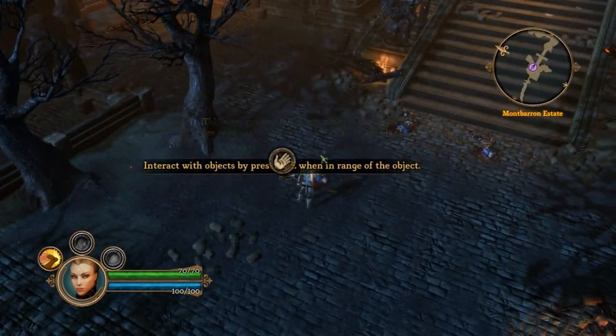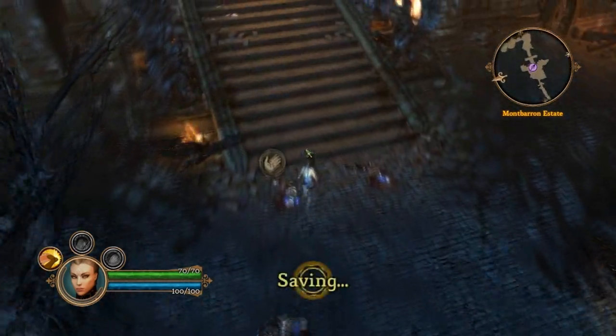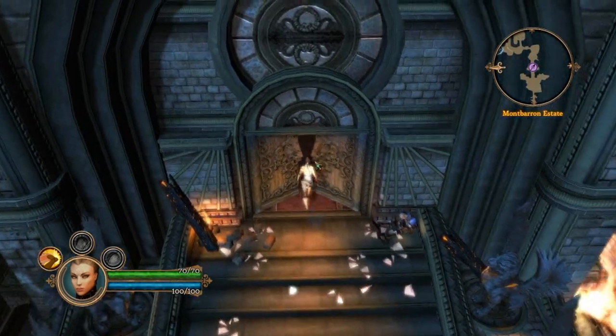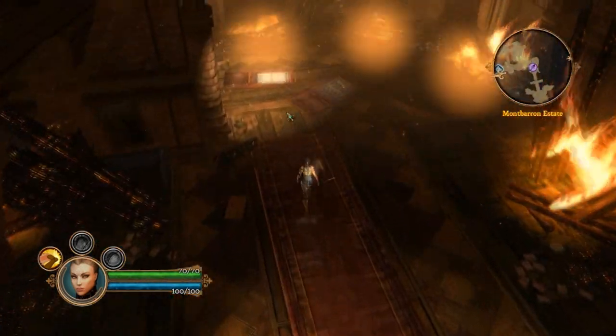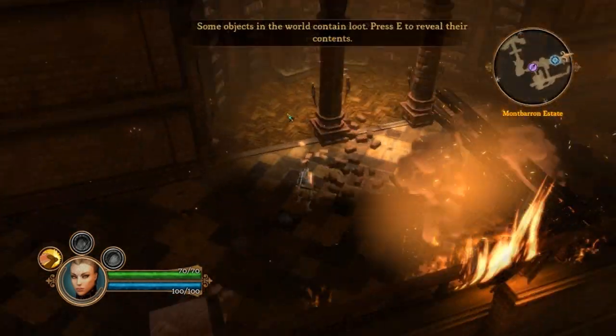You open stuff and inspect with the letter E. So basically this man appears, blah blah blah. Okay, so I got a quest. I have to find a survivor, so I will go inside. Of course, since I've done like the first half hour of the game, I know where to go and how to do it.